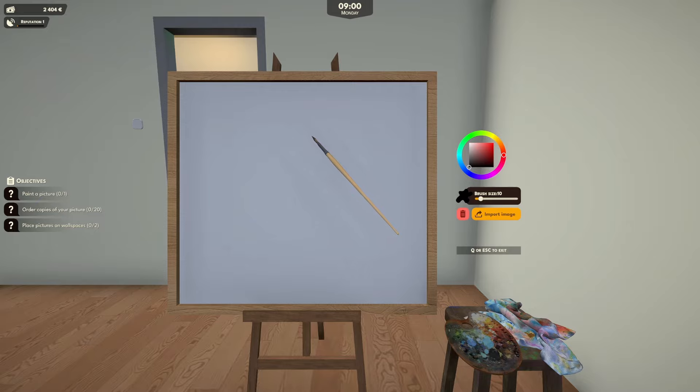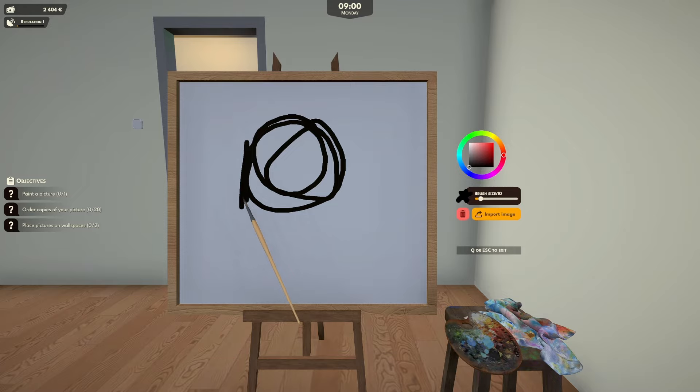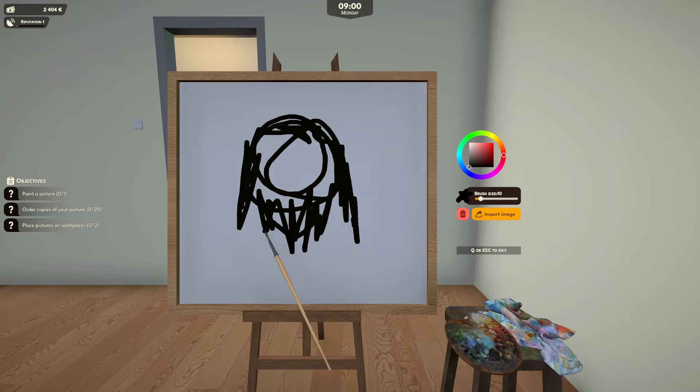Let's paint a portrait of Kane, shall we? He's got some long hair there and he's got a beard. I'm pretty sure Kane's got a beard, don't you, Kane? There we go. Some flushed cheeks there. What color are your eyes, Kane? Blue? Probably blue. Reckon. And we'll give you a Kane nose. There we go. Lovely. Looking good so far.